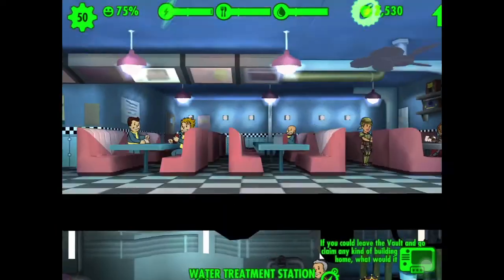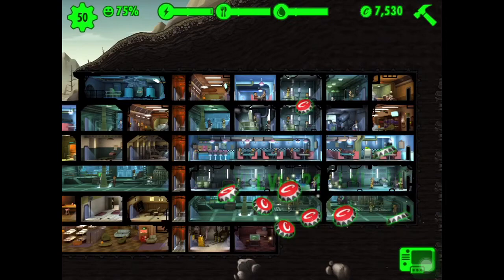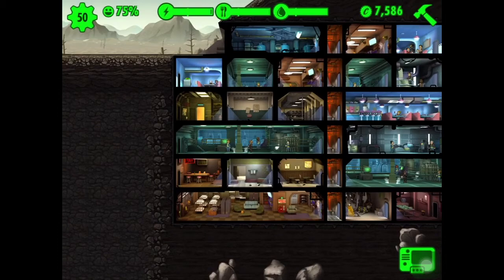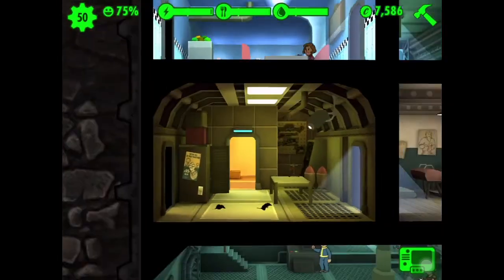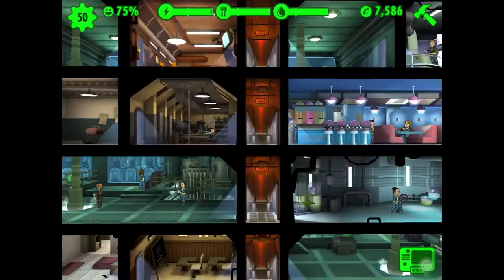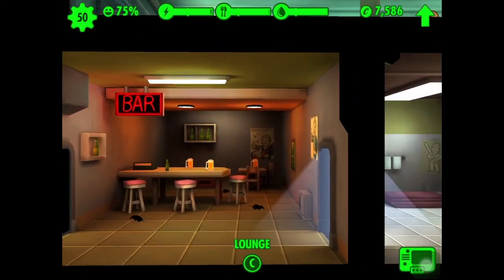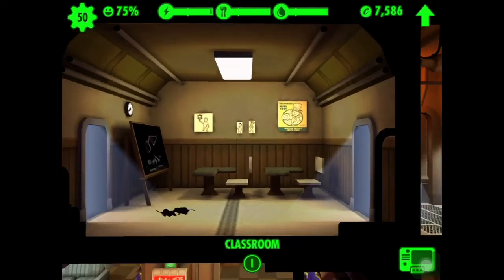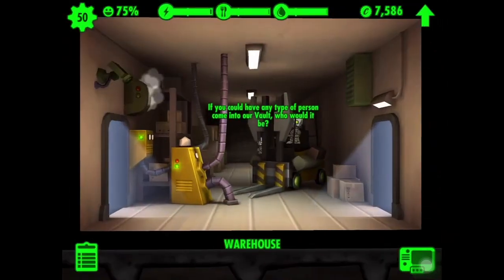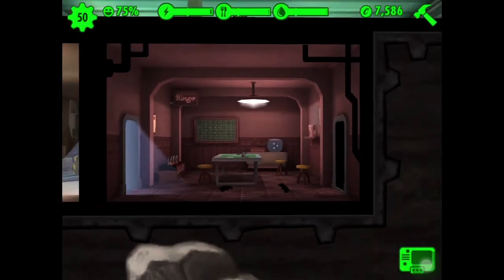If you're wondering why some rooms are bigger than others, it's because you can join up to three rooms together. Down here I also have a weapon station, athletics room, strength center, a bar or lounge, a fitness room, a classroom — there are rats in there because I don't have anyone assigned. There's also a storage room which increases storage capacity, and a game room.